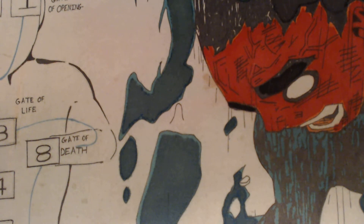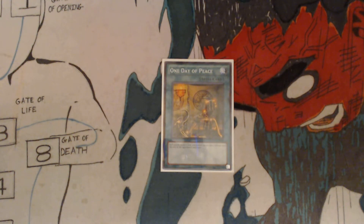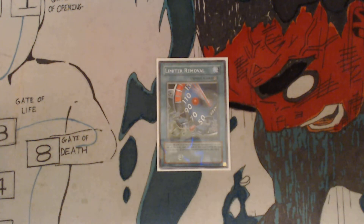You've got one Upstart Goblin: draw one card, your opponent gains 1000 life points. And one Day of Peace: each player draws one card, and neither player takes damage until the end of your opponent's next turn. Run two Goblin Thief: inflict 500 points of damage to your opponent's life points, and increase your life points by 500 points. And one Limiter Removal: double the attack of all face-up machine-type monsters on your side of the field until the end of this turn. During the end phase, destroy all monsters that were affected by this effect.